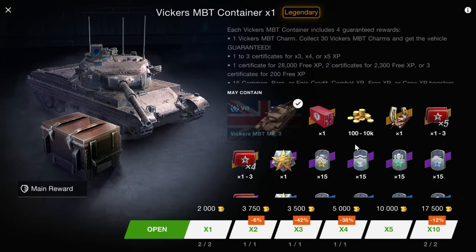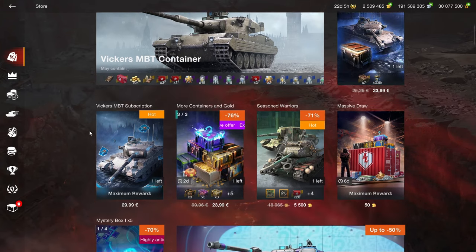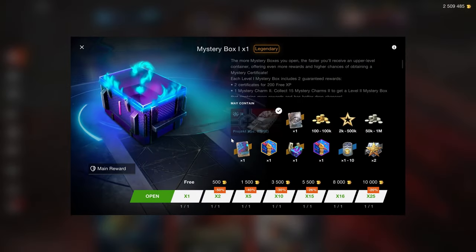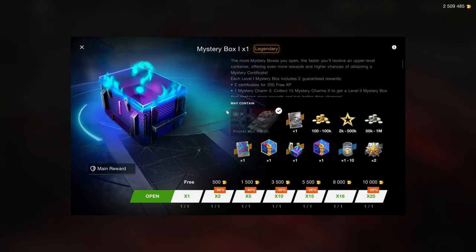60,000 gold for 30 charms to obtain this vehicle is never gonna make it worth it, but more on this vehicle a little bit later. First, we're gonna have to look at the rest of the gambling shop. The mystery boxes are now out in full force, and the drop chance for the KPZ 07 PE is still 1 in 2,000, so you're more likely to be run over by a femboy in a tank than to actually obtain this tank.